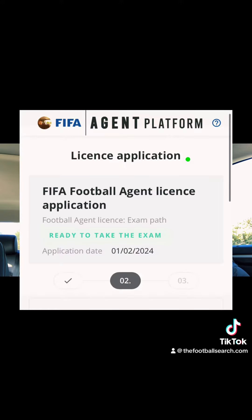Once you're approved, your FIFA account will be on Step Two and it will say 'Ready to take the exam.' What I don't like about this is that the exam location is far away from me and I have to fly to that city, but it is only once a year.